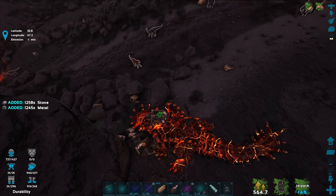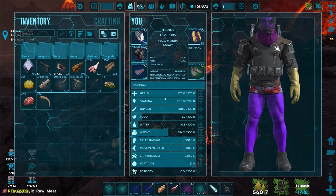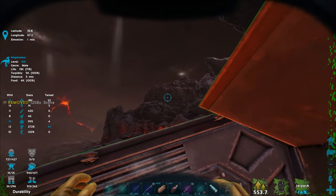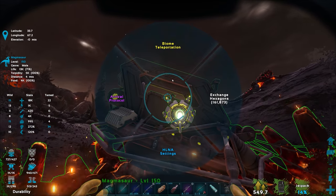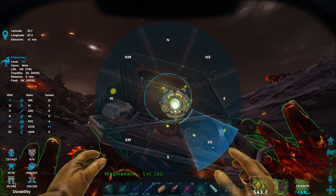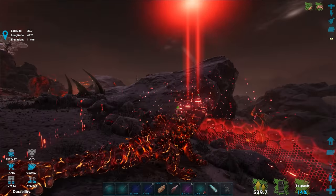A little bit more metal, which is awesome. Let's drop the stone and go teleport back home. Volcanic southeast — yep, there we go. I do see a Magmasaur up there we need to watch out for, but we're in the process of teleporting right now, so I don't think we need to worry. Let's head back home, put the stuff in the forges and get them smelting.